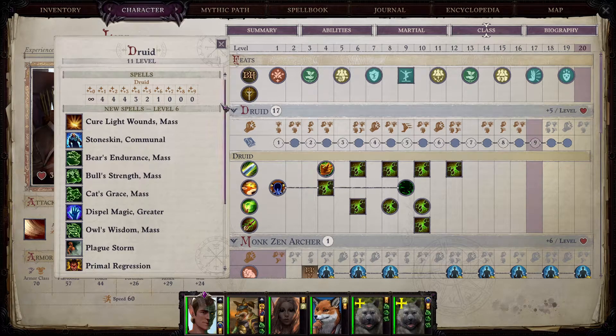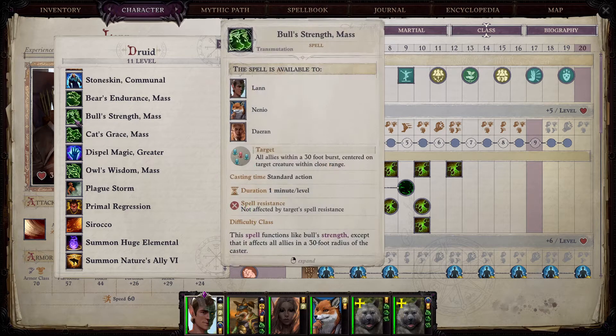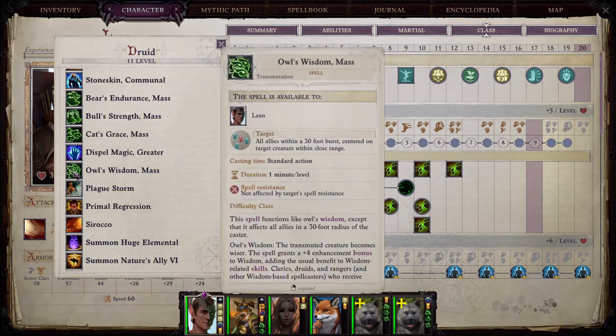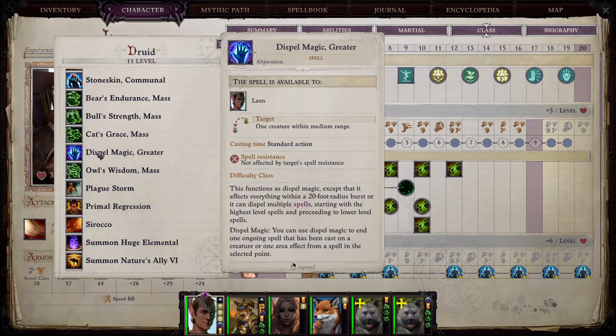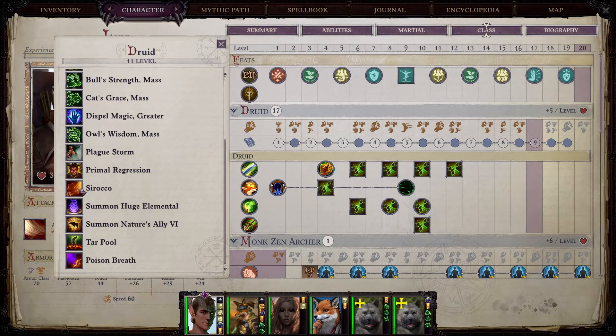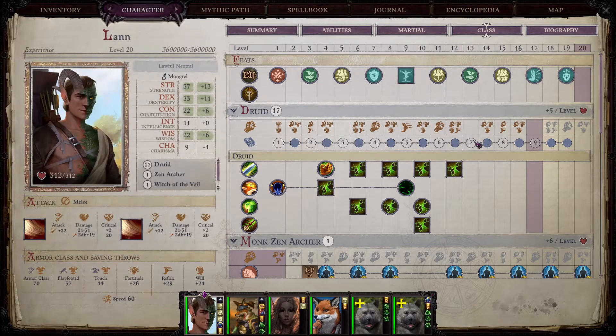Animal growth is also very useful. On level six you will get stoneskin communal and all the mass ability boosts. These are very good because you don't want to use circlets and belts that give stat bonuses — you should be using belts and helmets that give bonuses you otherwise cannot get in the game. So you get all these plus four enhancement bonuses to your stats from spells, and then you can have very good helmets and belts that additionally boost your character. If you were a caster, you also get sirocco at this level.